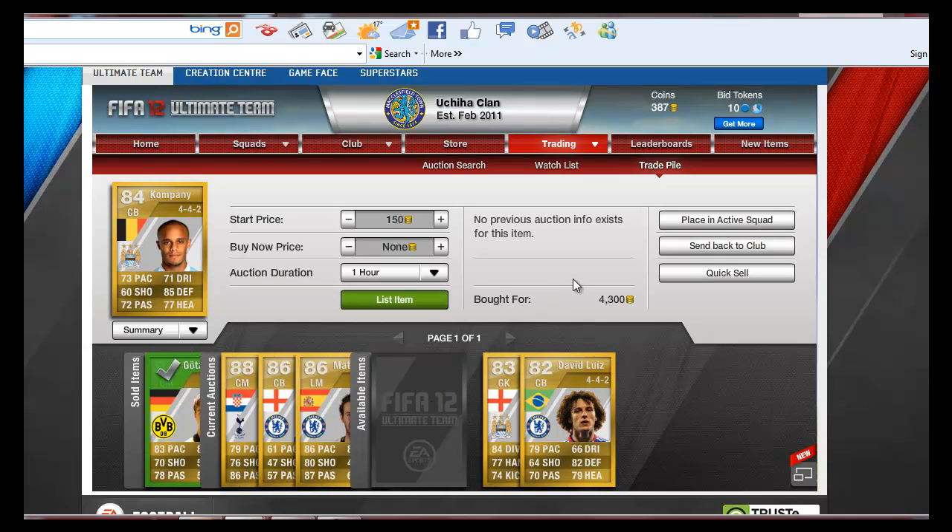Next we have Vincent Kompany. Bought him for 4,300 and I'm going to sell him on for 5,800. So that's a nice little bit of profit there — decent.